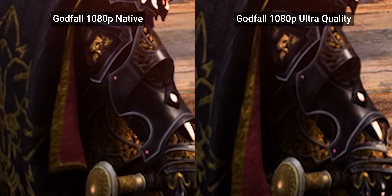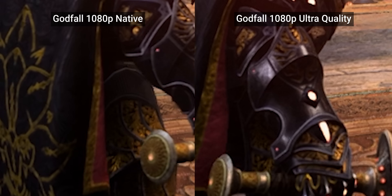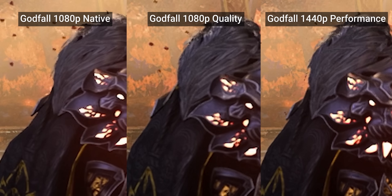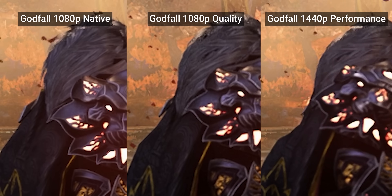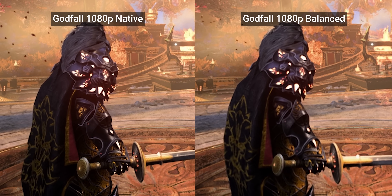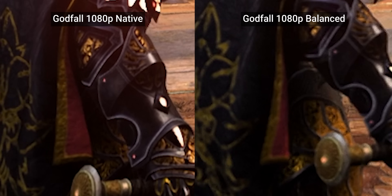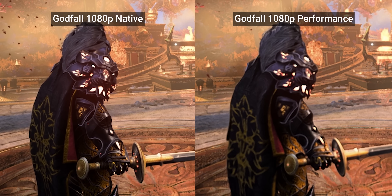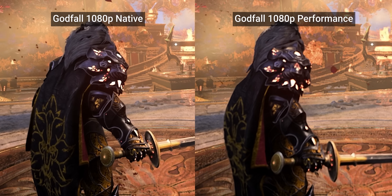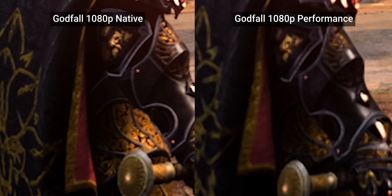1080p is kind of scraping the barrel for FSR, unfortunately, with ultra quality providing okay results but being visibly blurrier and less detailed than native, particularly around the sword and the pillars' trim. The quality preset is as low as you probably want to go for 1080p — it looks like 1440p's performance mode, which makes sense because like that mode, it's actually using 720p for the input resolution. Strangely enough, balance doesn't look that much worse all things considered, but now even hard contrast areas like the arm are beginning to show some fuzz. And performance looks kind of like a 540p game on an Xbox 360 or PS3 — and that's because it is 540p. Hard contrast areas are still better than that kind of upscaling would look, but now along with a slight blur, we've got some halo artifacts.